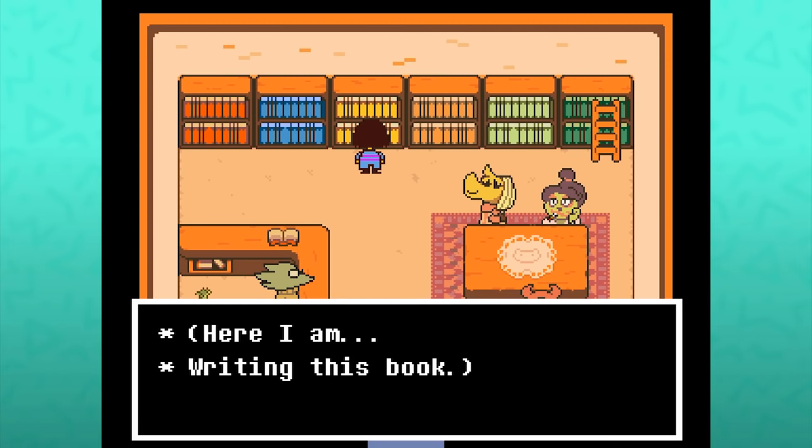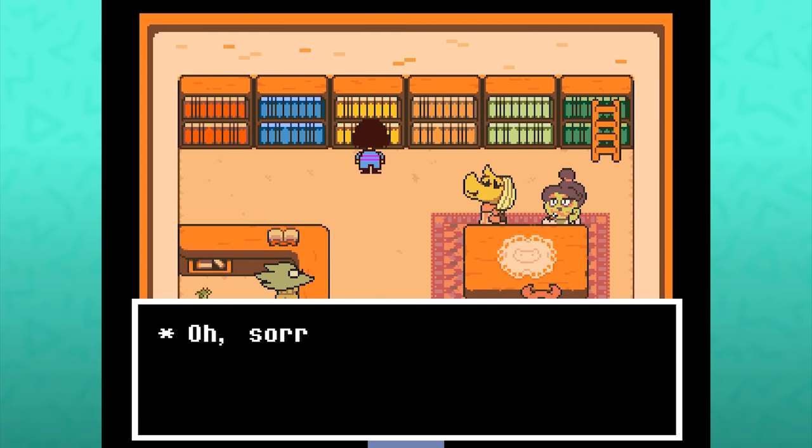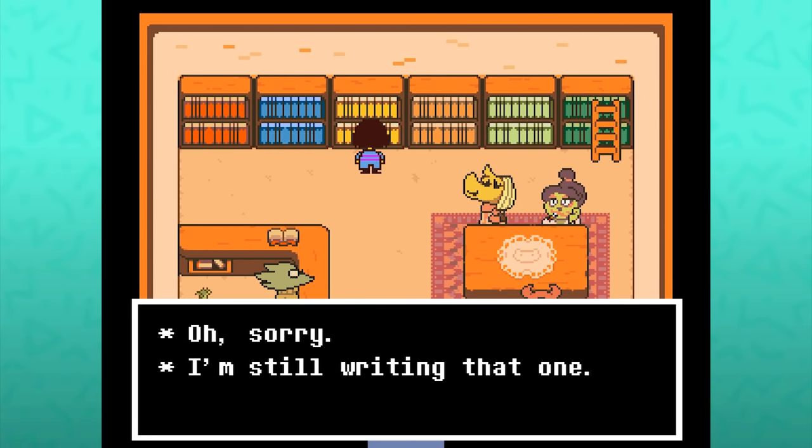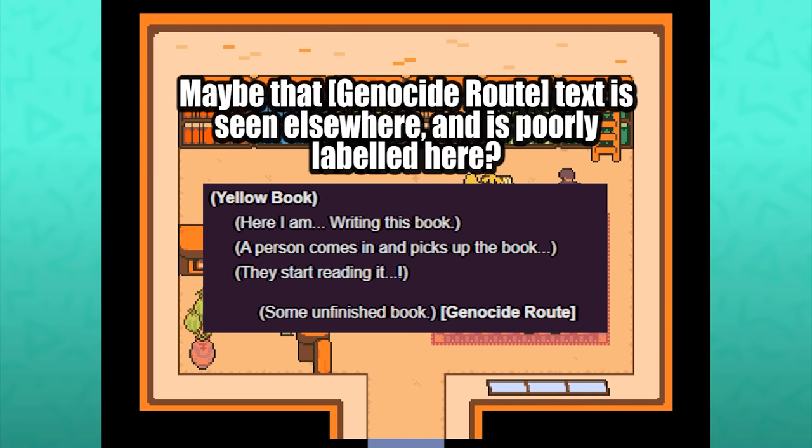'Here I am, writing this book. A person comes in and picks up the book. They start reading it. Oh, sorry, I'm still writing that one.' It claims that this yellow book is only available during the genocide route, but I seemed to be able to interact with it anyways — I'm not really sure what the deal is with that.